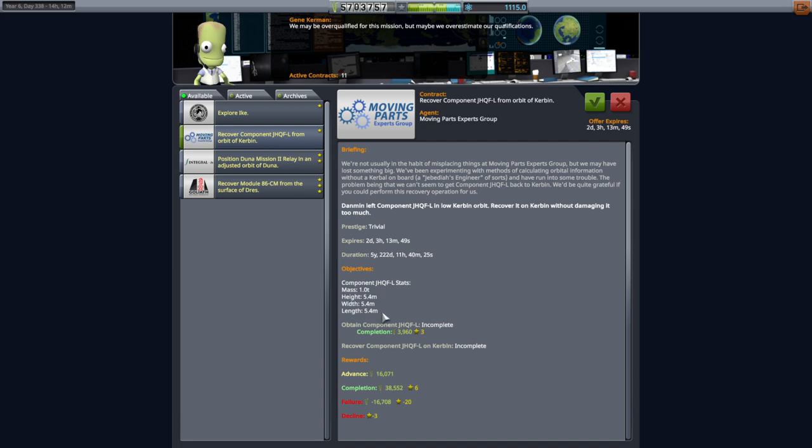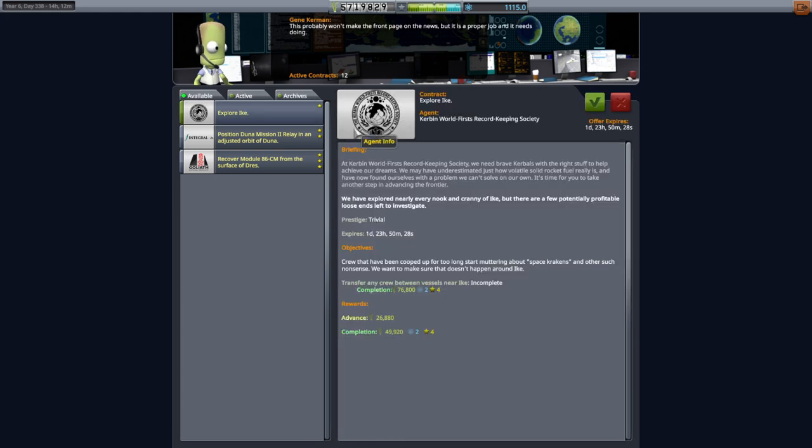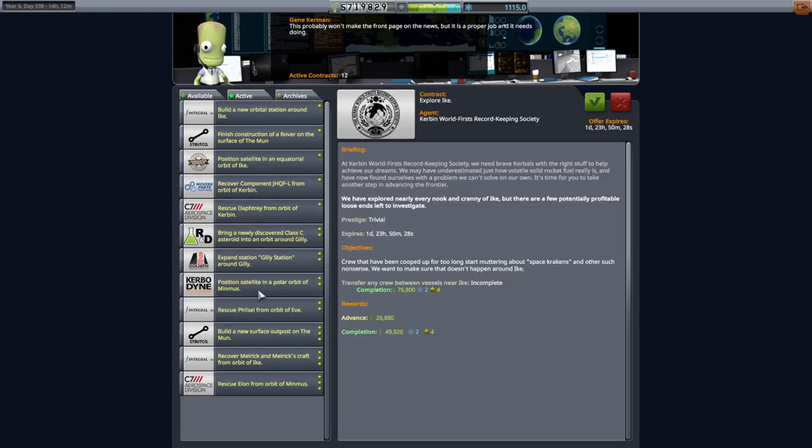Somebody mentioned they wanted to know what this component was. Given it's 5.4 meters and 1 ton, it seems like it's some kind of fairing that's already been preset, instead of just the base - or it might be the engine mount, engine plate. I don't know. Curiosity strikes again. Explore Ike - well, we're going to be doing all sorts of other stuff around Ike anyway.